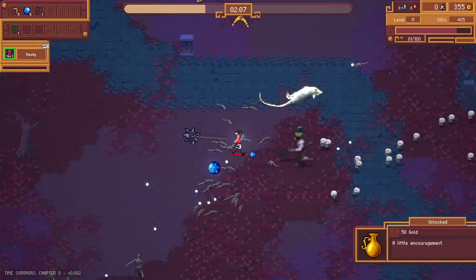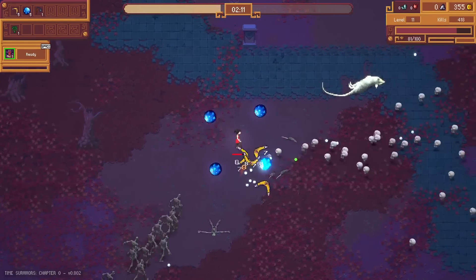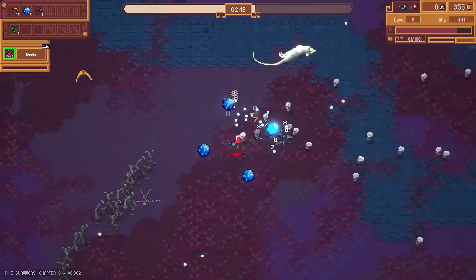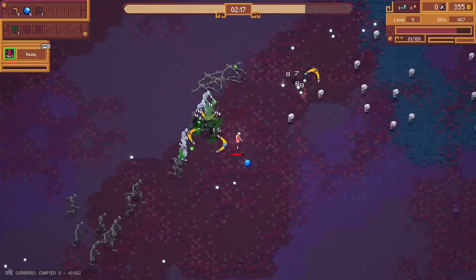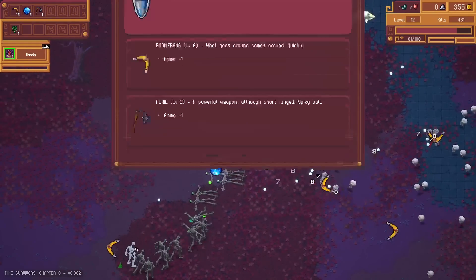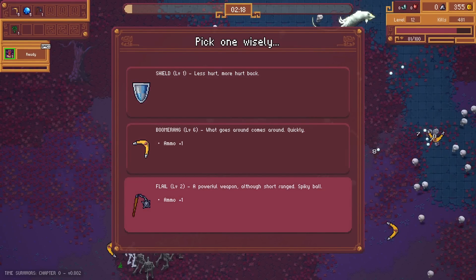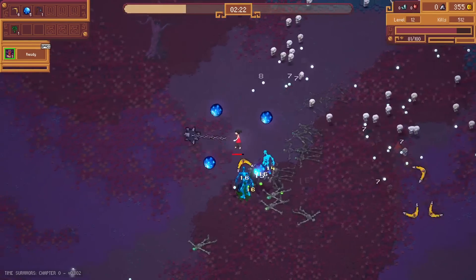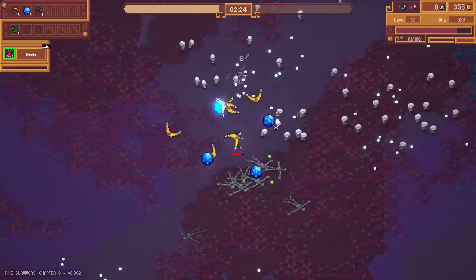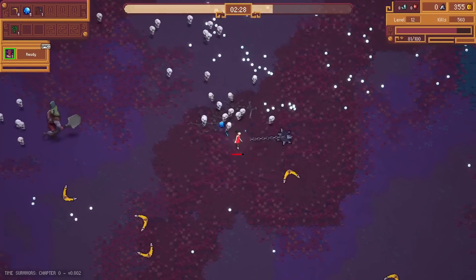Oh, you look big and angry. These guys are dropping lots of XP — I walked away from some down here that I want to go back and get. As much as I want to upgrade the flail, the boomerang feels like the main saw, so if I give that more ammo and push it toward a final conclusion, I think I like that slightly better.